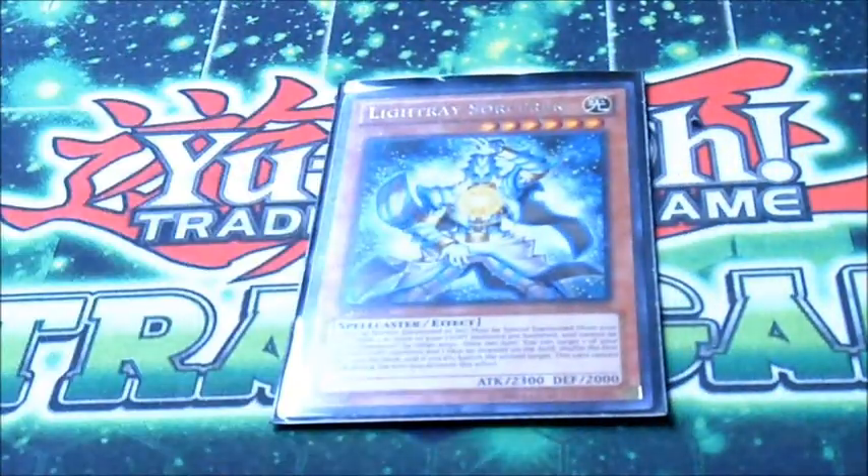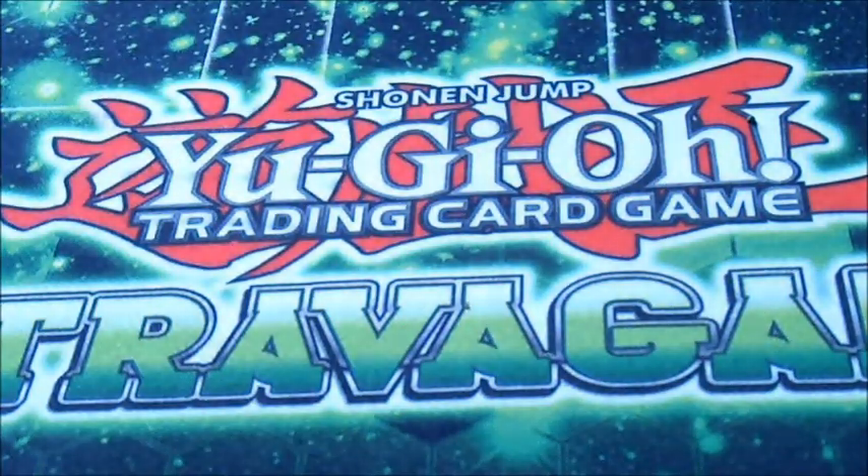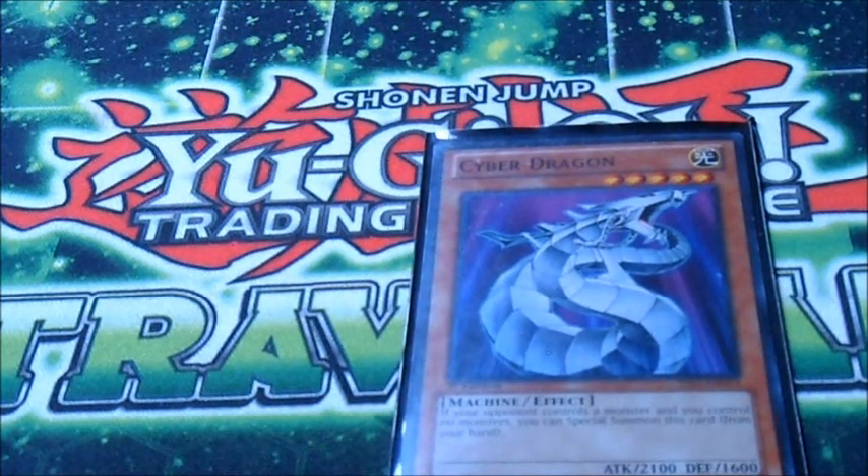Light Ray Sorcerer — this is going to be the last Light Ray in this deck. I like to side him in against Macro Rabbit or just things that like to banish. He can still run into Dolkka — he's 2,300 — but by having 3 banished Light monsters you can special summon him, shuffle one of those banished Light monsters back into your deck, and banish a monster on the field, but he can't attack. And last but not least, we have Cyber Dragon. Cyber Dragon's just really good because of Chimeratech — Cyber Dragon is instant Chaos fuel, he's a different named Light, so if we mill him we don't care. If we have him in our hand and they don't have any machines out, whatever, that's great.